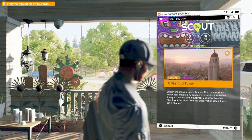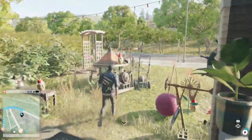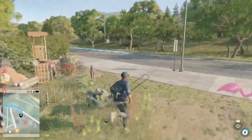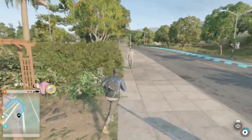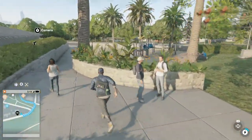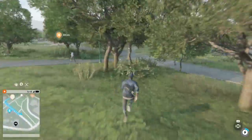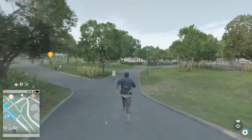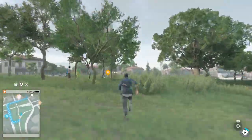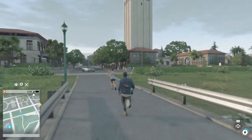Hey, what's up guys. Today I've been playing Watch Dogs 2 and I'm going to show you the secrets in Stanford Tower. With the Scout X app you can get some extra followers by taking a selfie with Marcus and the tower. There's also a secret up in the tower which I'm going to show you, so let me run to the tower.